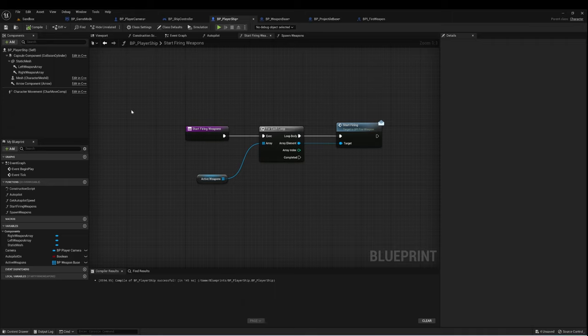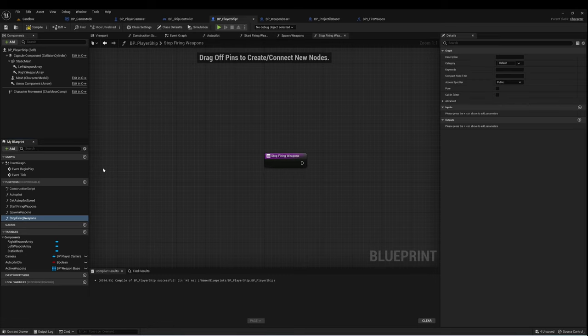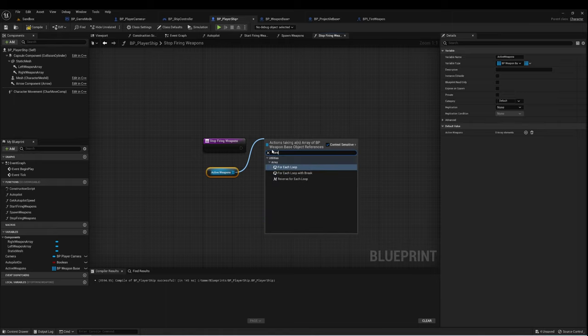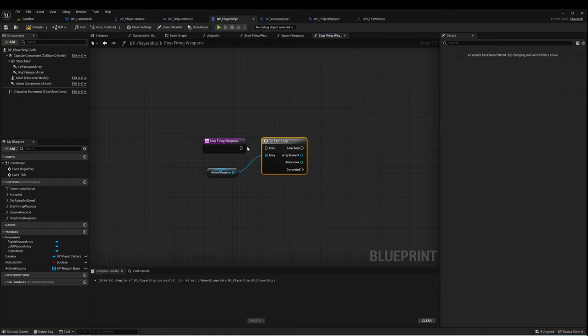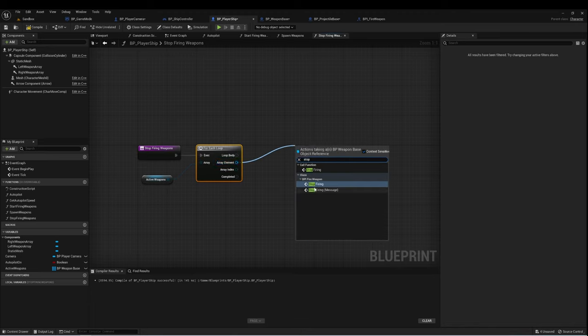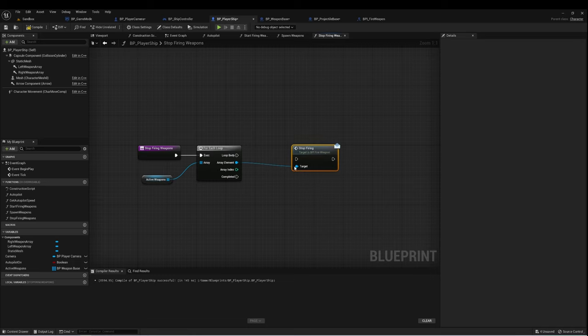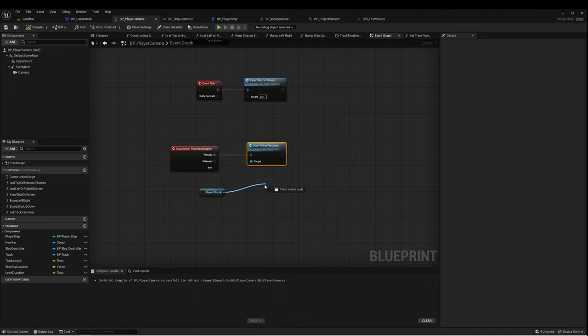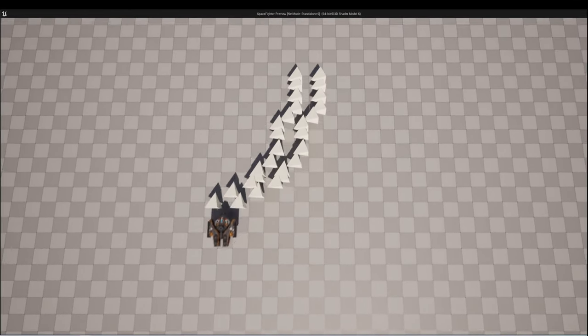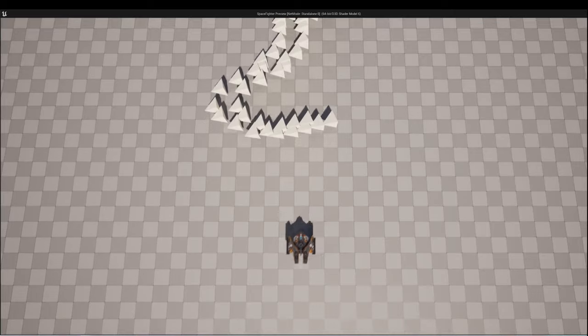Now let's implement our Stop Firing event. We'll call Clear Timer by Function Name, with the function name 'Spawn Projectile'. In our player ship, we need another new function called Stop Firing Weapons. This takes our Active Weapons array, does a For Each loop, and calls Stop Firing on BPI Fire Weapon. The last thing we need to do is on our camera controller, call Stop Firing Weapons. Now when we hold down the button we'll continue to fire projectiles, and when we release we'll stop.